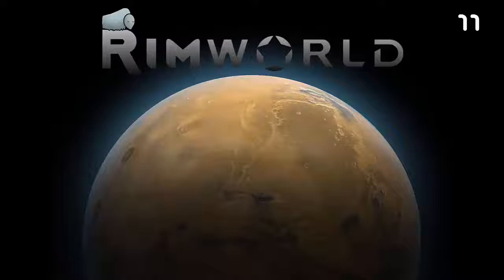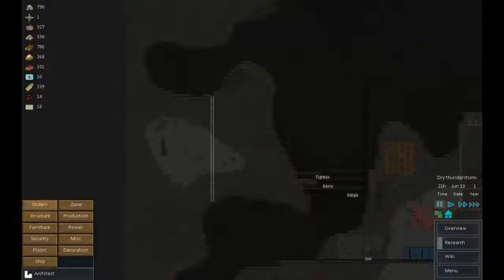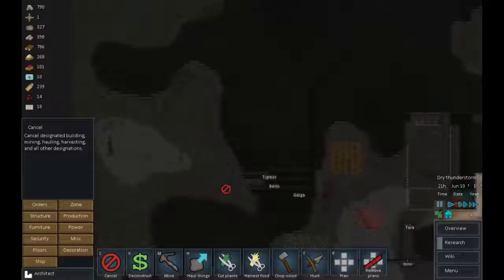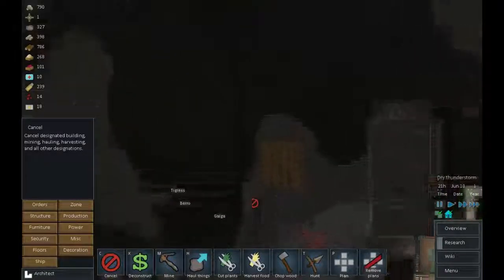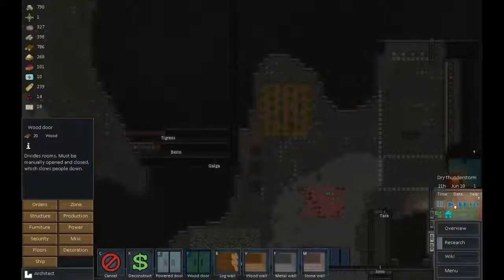Welcome back to the Rim World. We're picking up right after the last episode, but I've decided to make a few changes. We opened up this new area and I wanted it walled off, but that's going to be a lot of work when there are other things I want to do. So I'm going to cancel that and just put three wooden doors in here to slow people down in case we get attacked from the side.